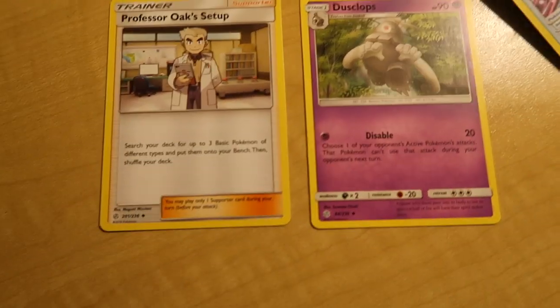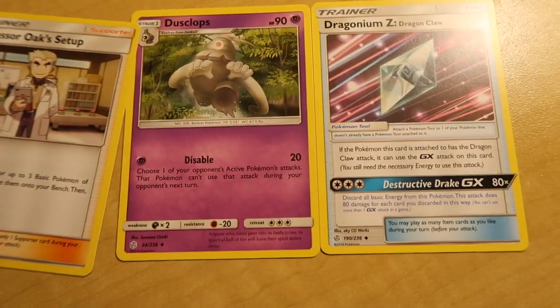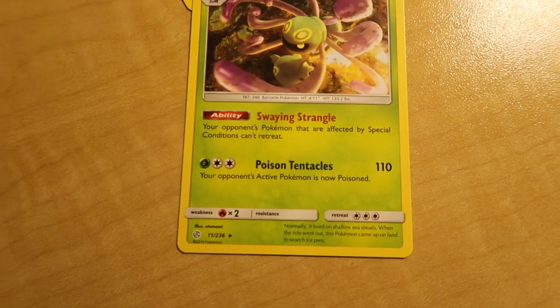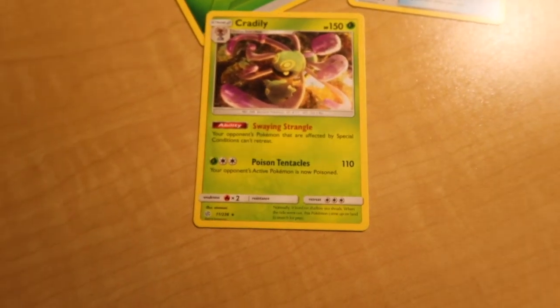Make sure you guys leave a comment down below if we got any rare cards. Dragonium Z, Dragon Claw — that's another trainer card. Energy card, green energy card. And Cradily with 150 HP!